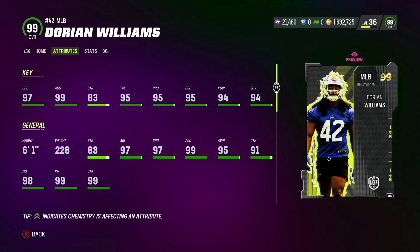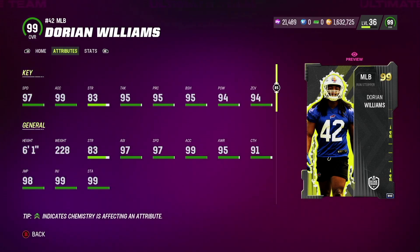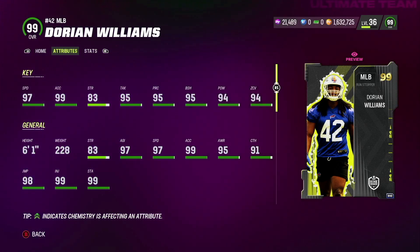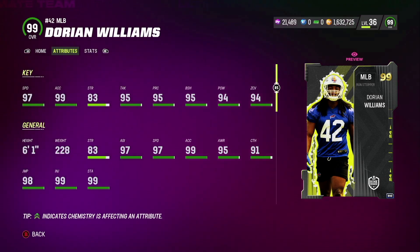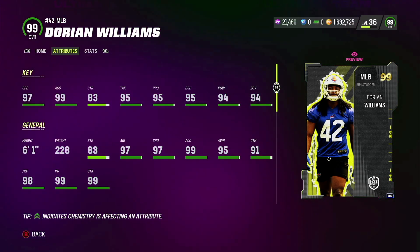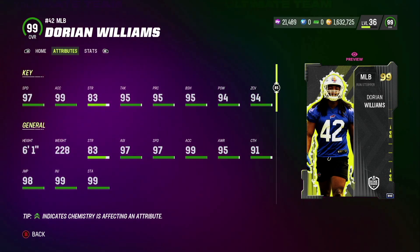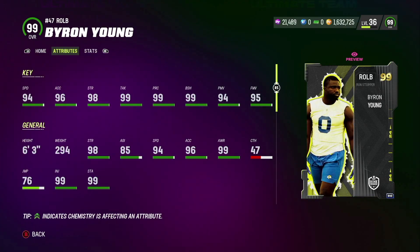On the defensive side, coming in at the number five spot we got middle linebackers. Dorian Williams is the only middle linebacker option, but if you're trying to be strategic this dude should literally be your last option. Middle linebackers are not good in Madden — I sub my safeties in for my linebackers for better animation and playmaking on the ball. This is honestly the worst option you can get, so don't even spend your coins on this.